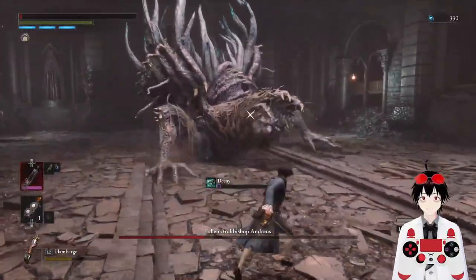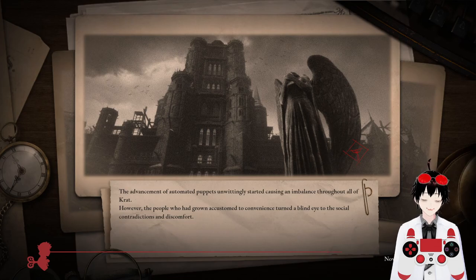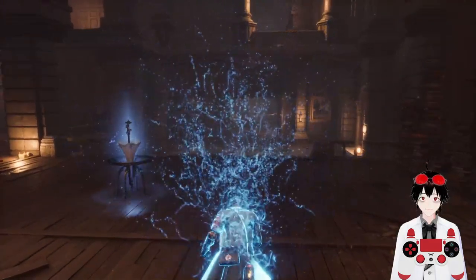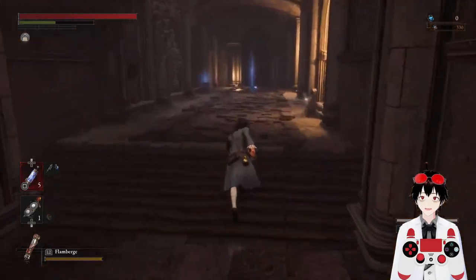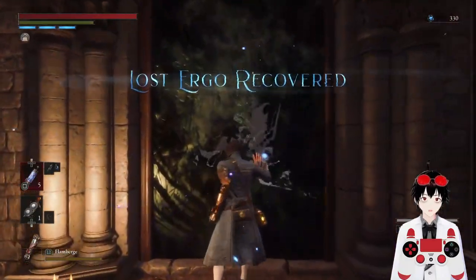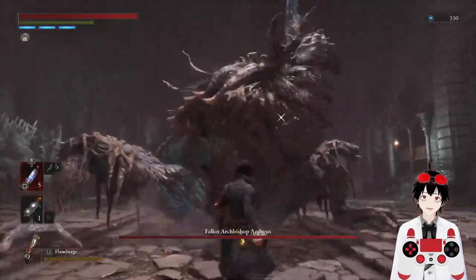I got really good at his first phase, but his second phase is tough. The other thing I was trying to do in practice was break his staff on the tail end — you perfect guard the staff and it glows — but I have never managed to break it ever in all my practice runs, and I'm starting to doubt if it's actually possible.